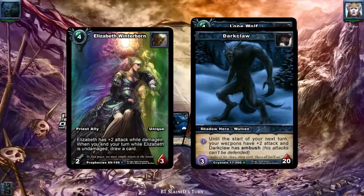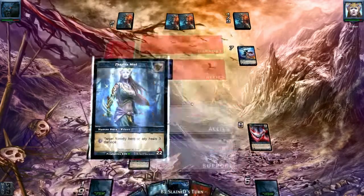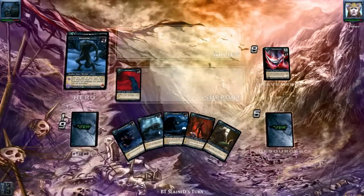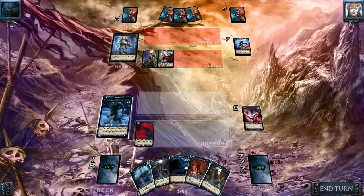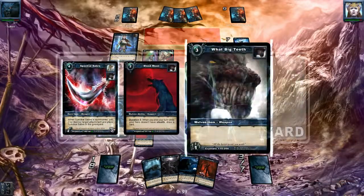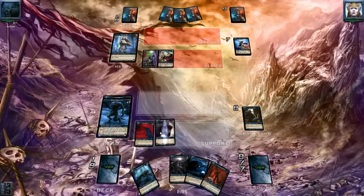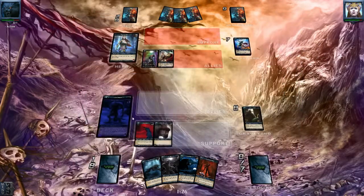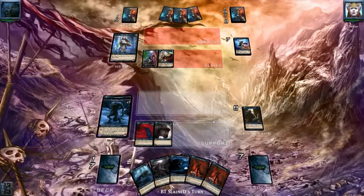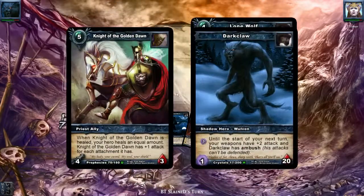Next turn we are going to retrieve my weapon. There comes another big ally and it's going to draw another card — this is getting out of hand. Let's get rid of Maria Mine. I'm going to destroy him and we just have to face the Winterborn. Let's play the WKT and hit him in the face with ambush. Oh my god, I didn't have a Speedstrike — I forgot about the Speedstrike! There comes a Wisdom Stab — he's drawing cards.